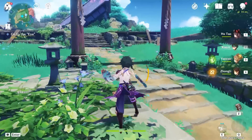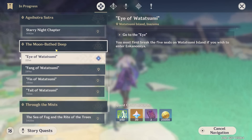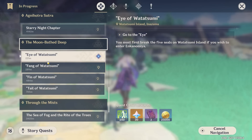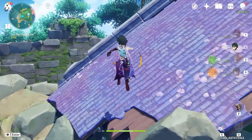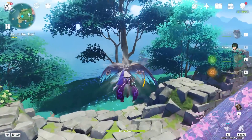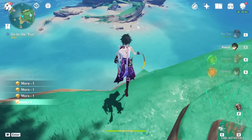Starting things off today we have a big world quest to do. We have to go to four different locations in Watasumi Island — the eye, the fang, the fin, and the tail — and do all the quests there. That is going to be a lot of fun. We got our whole team ready and hopefully we're able to crush this quest and finally get down and explore Enkonomiya.